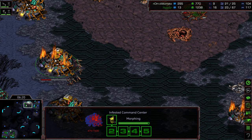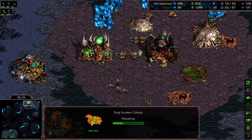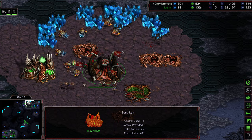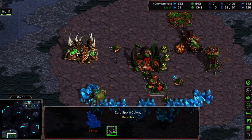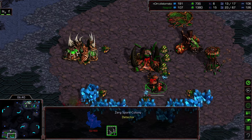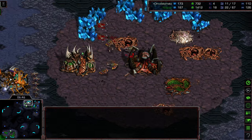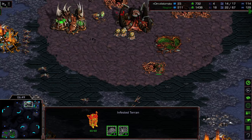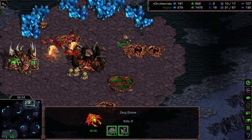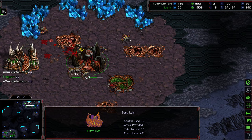Zerglings are a bit confused. The first mutalisk works on a second spore colony going up at the main, so this isn't going to be much disruption to mining. The spore colony finishes — that mutalisk taking some damage. Zerglings work on the middle infested command center, which immediately produces an infested terran. Another explosion catches drones and damages the lair. Mutalisks engaging the spore colony die, and the overlord gets taken out. Nagnar has 15 drones versus just six. More infested terrans flood through — too large an advantage.